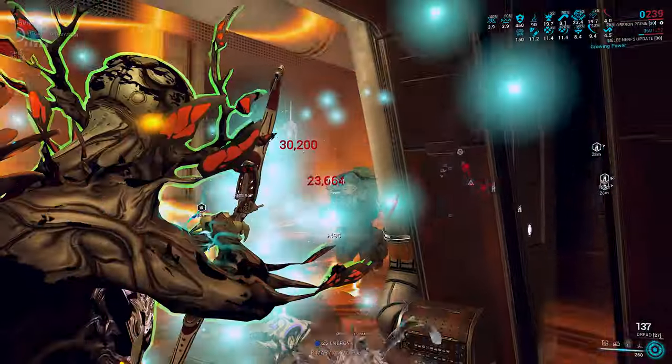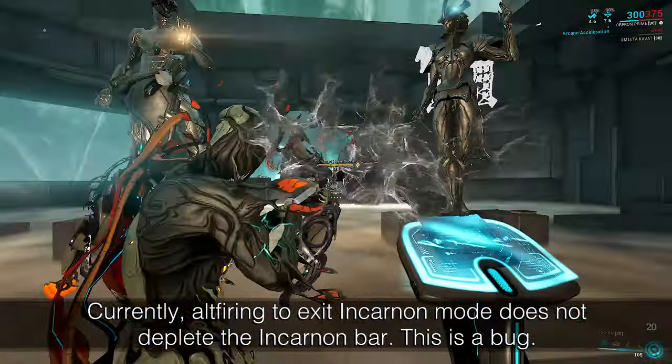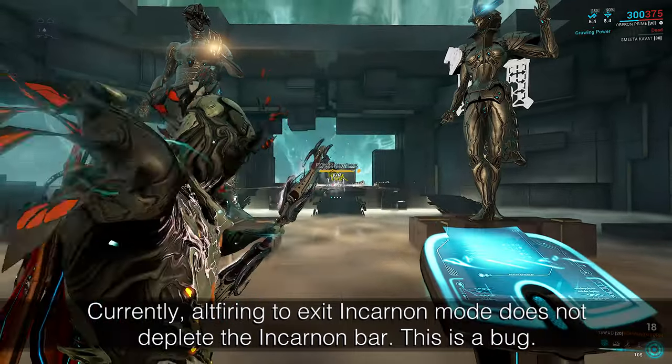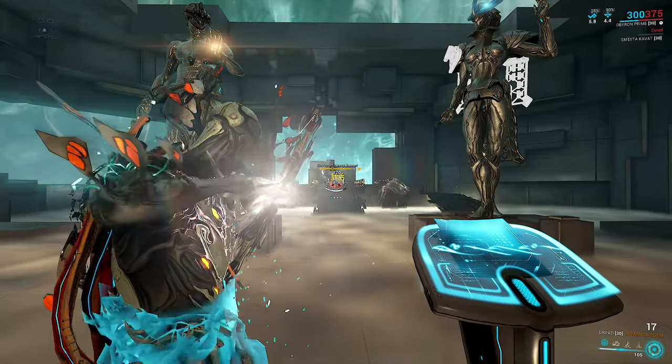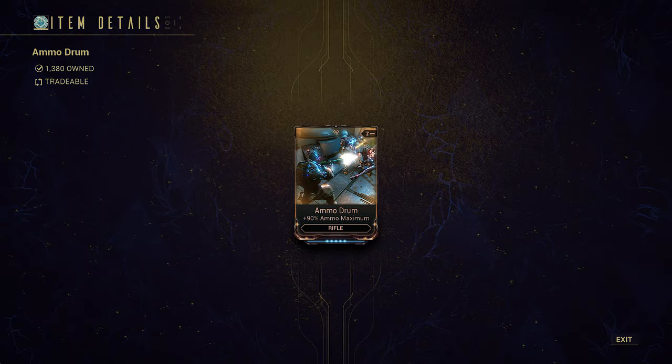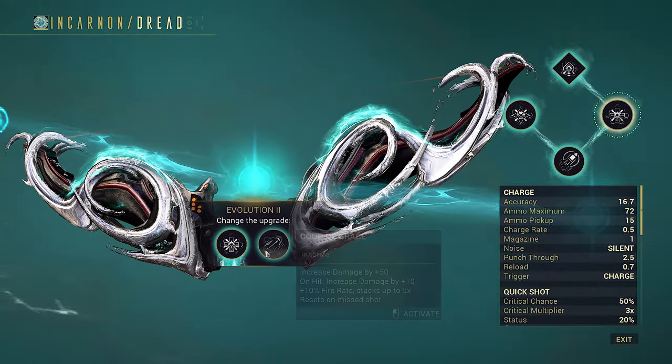Activating Incarnon with a partial bar will grant the corresponding amount of partial Incarnon ammo. The Incarnon mode holds up to 20 arrows, but each one can easily clear out an entire crowd. This maximum is unaffected by magazine or ammo max perks, nor ammo efficiency abilities.